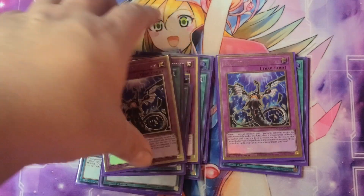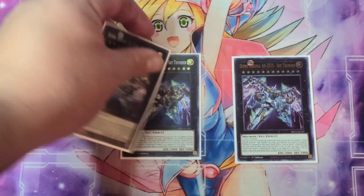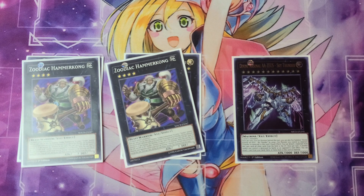So we're going to go ahead and move on to the extra deck. I'm currently only running 14 cards because I don't have a third Tiger Mortar, but it is what it is. We have three Double-A Zeus the Sky Thunder — very powerful card. A lot of these cards are mismatched, so I have an Ultra and two Secrets. We also have two Zoodiac Hammerkong, basically a name to get under Borbo, or it can protect if your Zoodiac monster is left on the field for a turn.